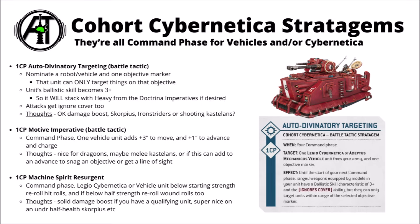For 1 CP, there's Auto-Divinatory Targeting, a battle tactic stratagem. You nominate a robot or vehicle and one objective marker — that unit can only shoot things on that objective. The unit's Ballistic Skill becomes 3+, which stacks with the Heavy keyword to have your unit hitting on a 2+. On top of that, attacks also get to ignore cover. Ideally you'd use it on the biggest, scariest vehicle unit that's going to have the most impact, against a unit that would otherwise get cover. Best candidates are probably Castellan Robots, Iron Striders with Lascannons, or perhaps the Scorpius Disintegrator. Seems like an okay use of 1 CP, though maybe not truly game-changing.